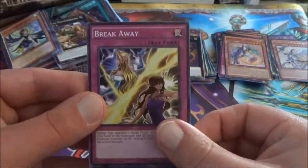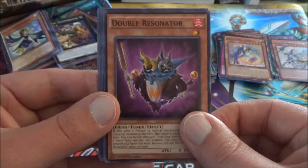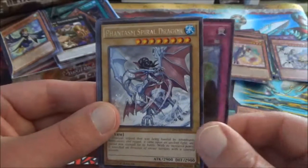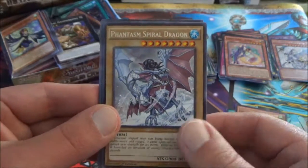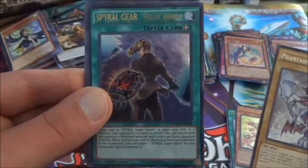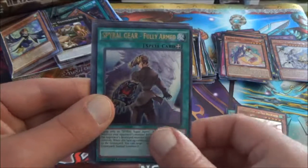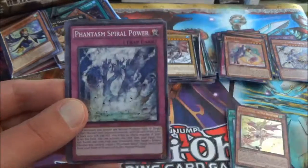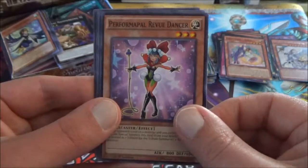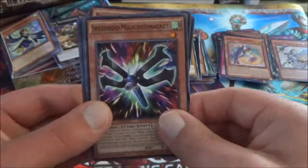The last pack — see if we can pull an Ultra Rare here. We start things off with a Breakaway, followed by a Double Resignator. Onikuji. The rare is a Phantasm Spiral Dragon — this is the only vanilla card in the set. And we do find an Ultra Rare to round out with — only got three this box though. Spiral Gear Fully Armed. Phantasm Spiral Power. Review Dancer. Gift Exchange. And finally Speedroid Malicious Magnet.